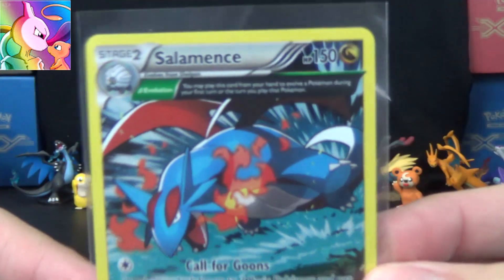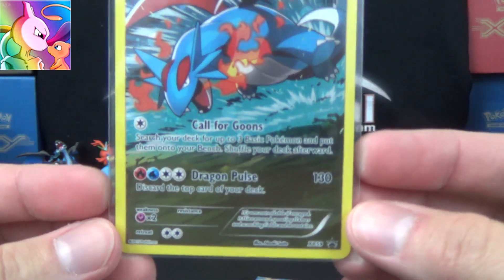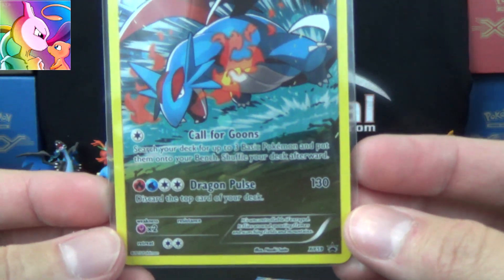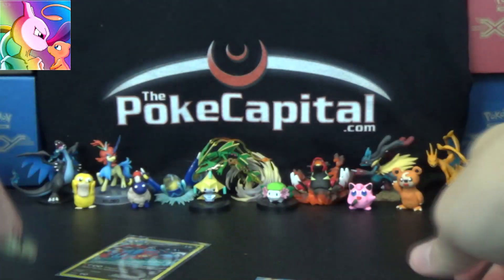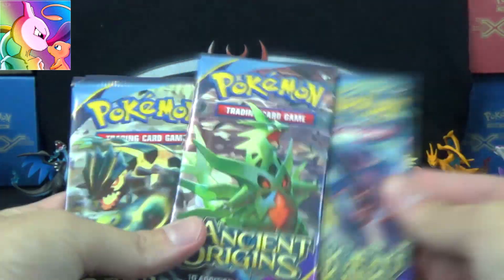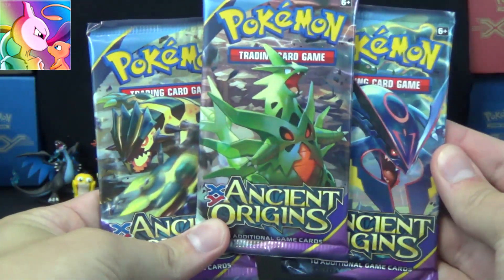Here is the Salamance promo once more, with Delta Evolution Ancient trait, has Call for Goons and Dragon Pulse attacks. We also got a Fennekin coin in this particular one, and then most importantly, we've got ourselves three booster packs of Ancient Origins goodness.